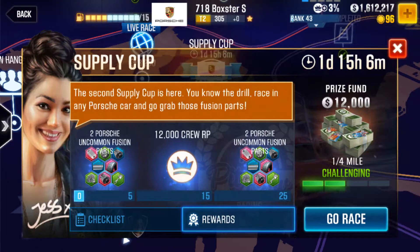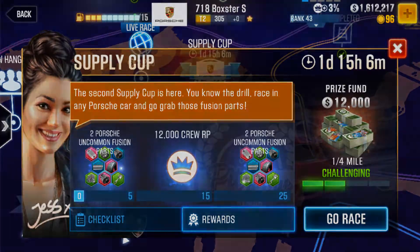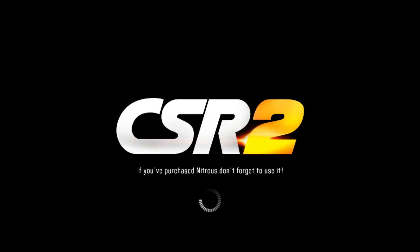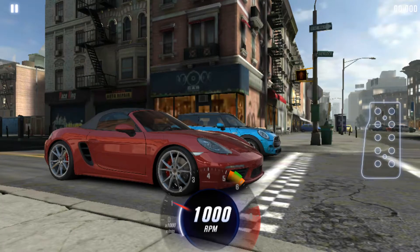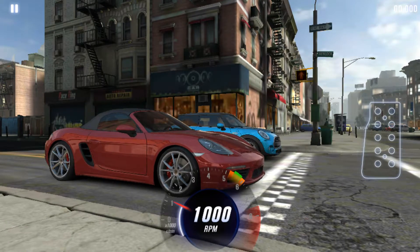Here it is, and let's do the very first race of the supply cup for Porsche. This event was meant to get the x10 chance with the 50 silver keys to get a Porsche Cayman GT4, but it turns out instead of that I got a one star variety car that I already had, so I stripped it and got lots of fusion parts for it.